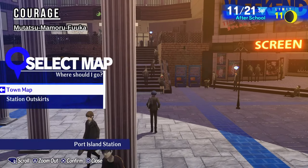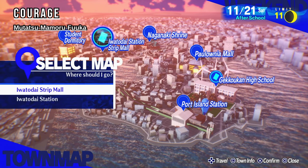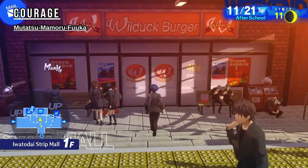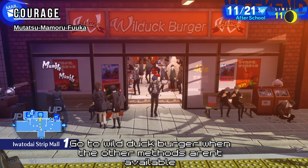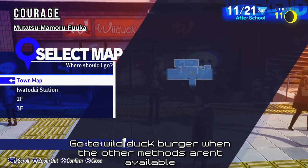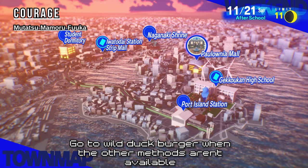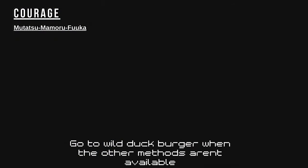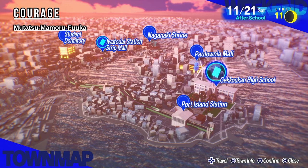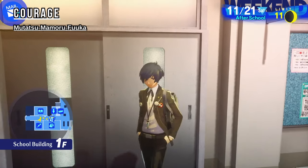In the evening, if your game is not available, you can go — let's go to the mall. You can either come here to Wild Duck Burger — this is what I did, I just came to Wild Duck Burger over and over again. Or you could do karaoke in the mall. But the two best methods are arcade and movie theater. There's also another way to increase courage without passing up time — the nurse's office.